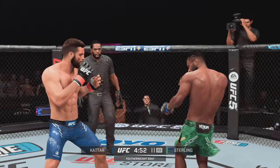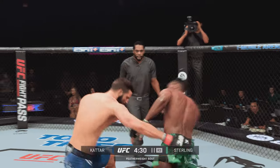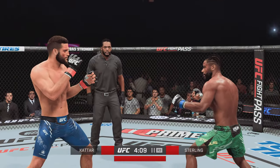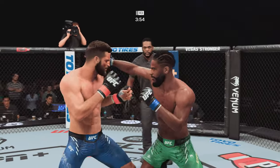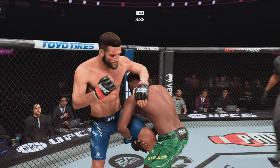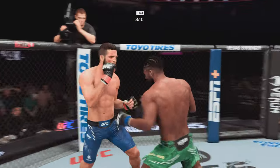Nice punch there by Sterling. Beautiful leg kick lands, another kick to the leg now landed by Sterling. Nice straight punch there. Sterling going for the takedown — nothing doing there. Keaton's got a bruise appearing on that left side right now — you've got to think that body investment is going to pay dividends later. Superman punch is good — you can tell he's been working on that. New round, same result as he continues to punish the body yet again just as he did in the previous round.